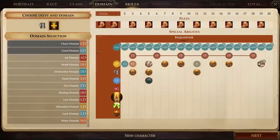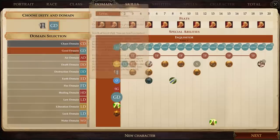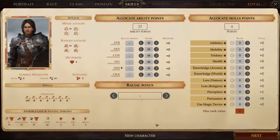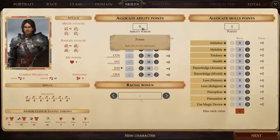Now that we've chosen our god, we need to choose our domain of influence. Cayden gives us access to the domains of Chaos and Good. Since I'm assuming most of the enemies we'll fight will be evil, we'll pick the Good domain. Now it's time to assign our ability and skill points — we've got 25 points to divide into our attributes, but this is a weighted system; the higher the attribute, the more expensive it is to keep raising.